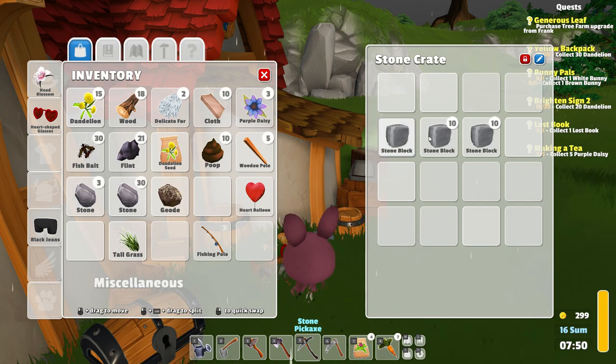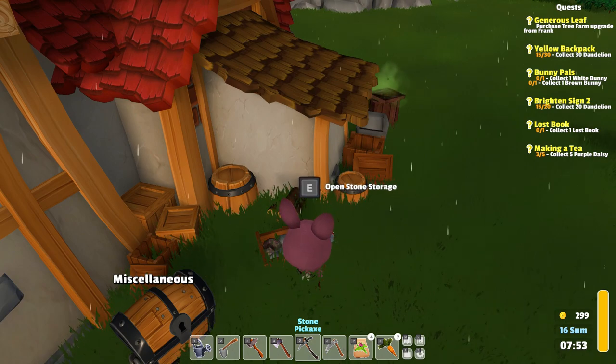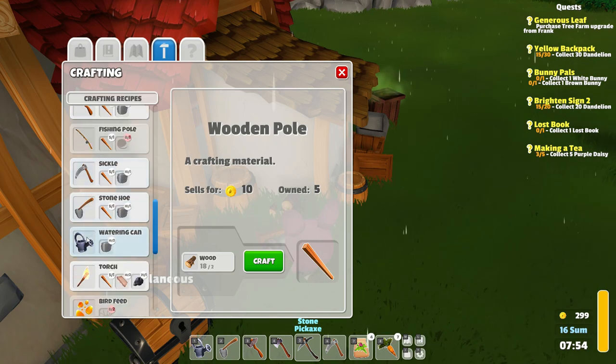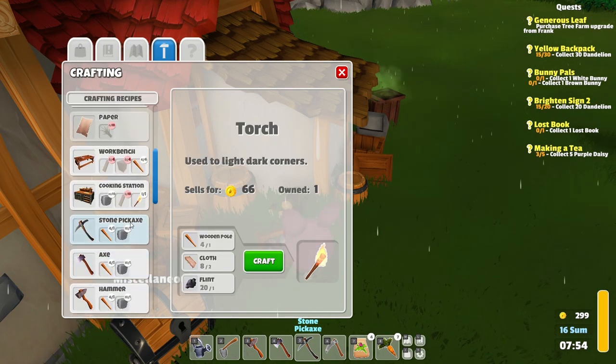Wait a second — do we need stone blocks? Because we have them, we just have them. I think we did need stone blocks — yes, ten stone blocks. So we are already done with that. We just need the torch, which we can make now, I think.